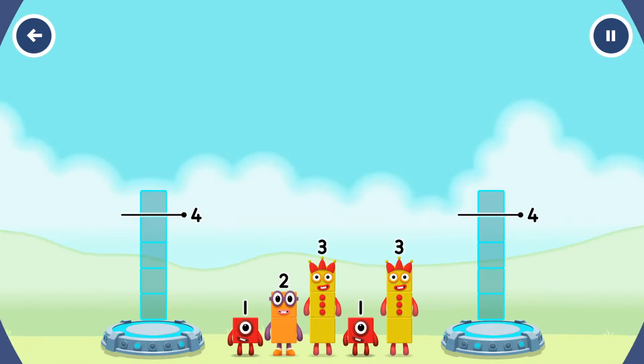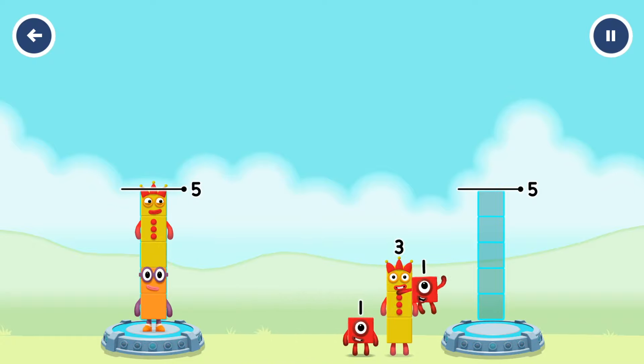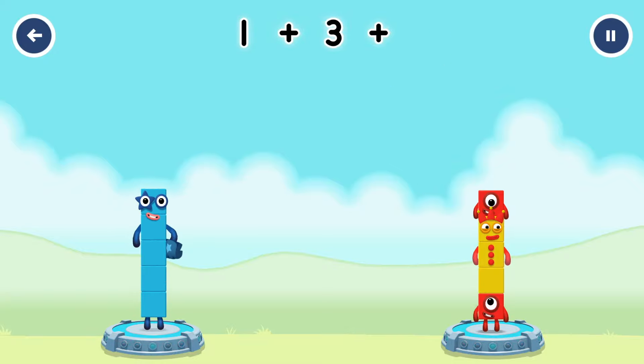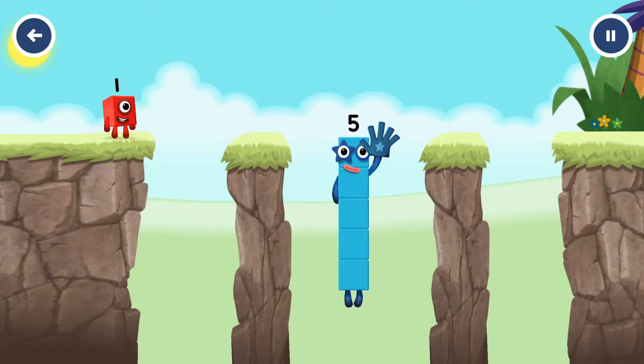Share the number blocks evenly to make two groups of five: two, three, one, three, one. You got it! Two plus three equals five. One plus three plus one equals five. Five equals five. Yes, you got it!